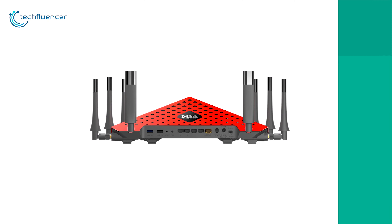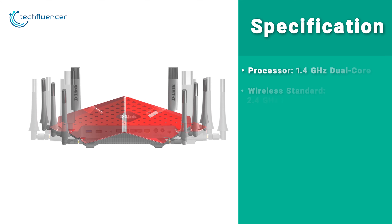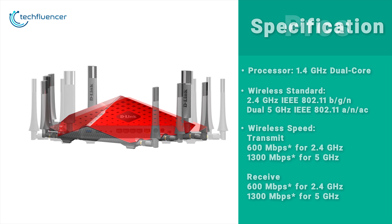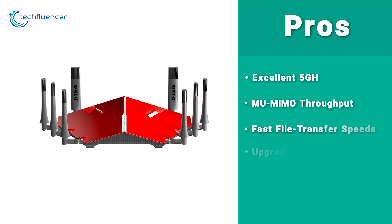This router offers 4 LAN ports, a USB 3.0 and a USB 2.0 port for better connectivity. The D-Link DIR-895L Ultra Wi-Fi router is great for gaming and enjoying high-definition content.